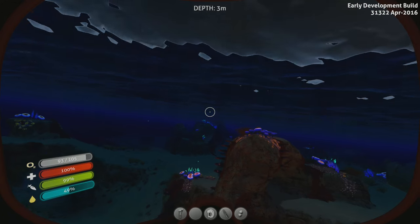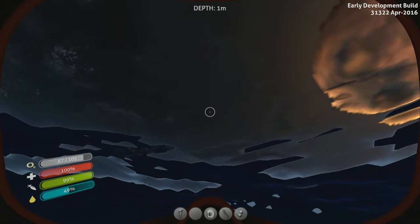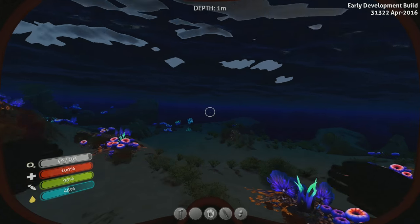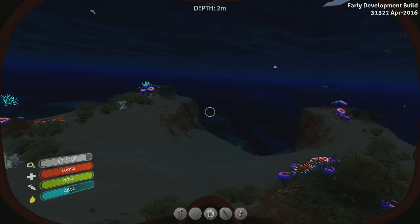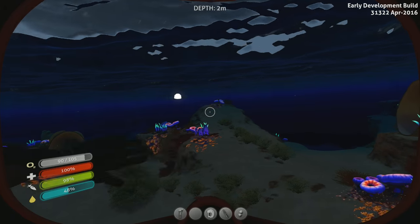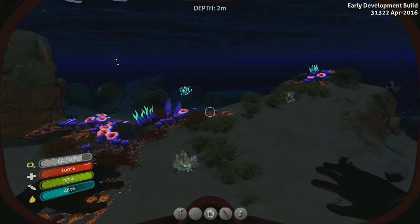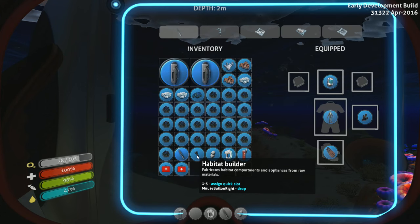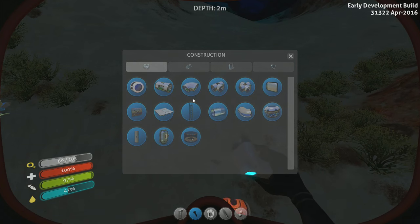Part of me thinks I don't want to do it close to the surface. But if I could build and stack them on top of each other, I could actually have towers sticking out of the water — that would be pretty cool. I'm thinking right here might be pretty cool, only one meter out. Here we go — habitat builder: compartments, power, appliances. I think we're supposed to build one of these first.